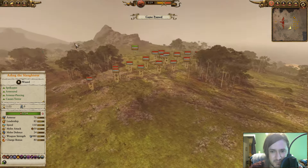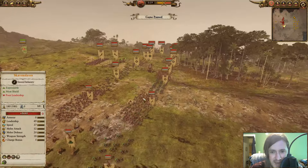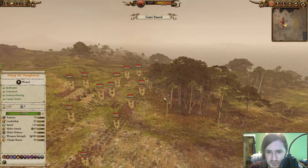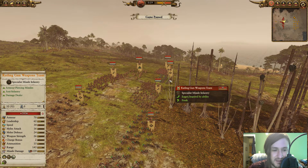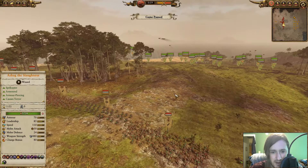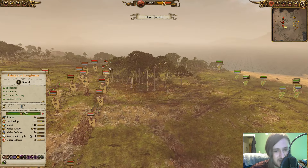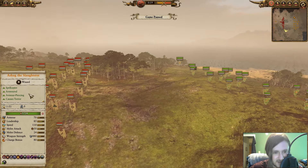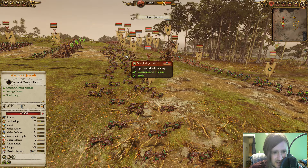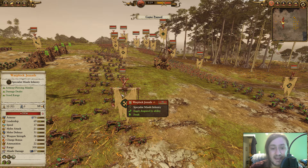Looking at the Skaven — a very terrifying mass ranged burst army. My opponent brought four units of Rattling Gun teams, which will have a suppression effect slowing down my army on the approach and just wiping things out. Mixed into the front line they get maximum shooting time. He also has a secondary line of three Warplock Jezzails — not stock, so these are renowned — which will be great for lord-sniping. I'll need to be really careful with Azag.